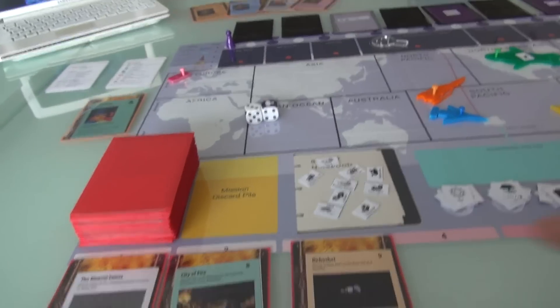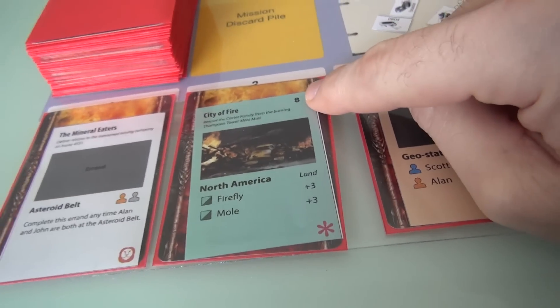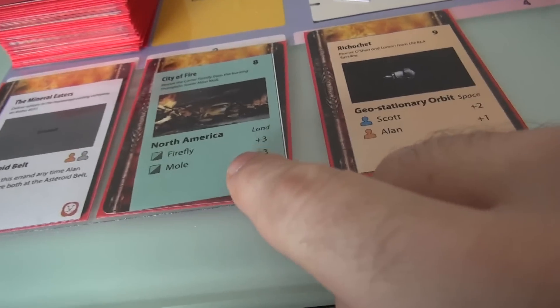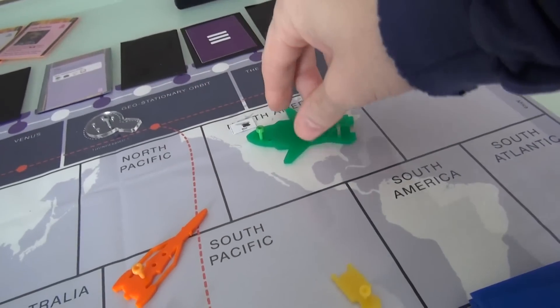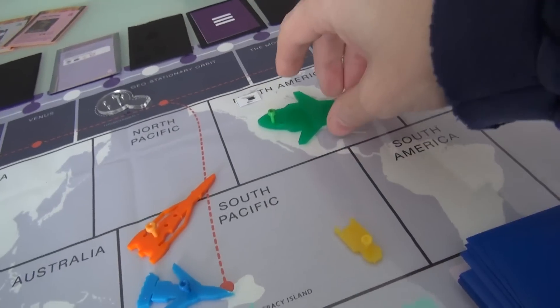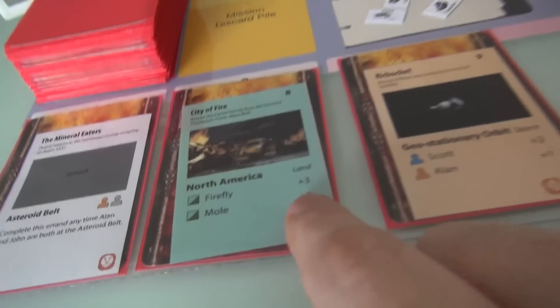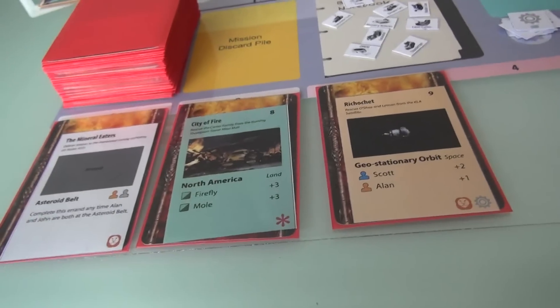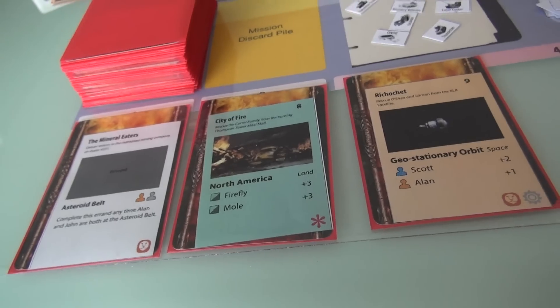Whenever you attempt to solve one of these missions, you roll both dice and you have to hit or beat the difficulty number. I've got to hit or beat an 8. Because this is a land rescue and Virgil is good at land rescues, I get plus 2 — so whatever I roll, I add 2 to beat the 8. Also, because the mole is now in North America, I deploy it here and that adds plus 3. So I have plus 5 total — very likely to hit this 8.